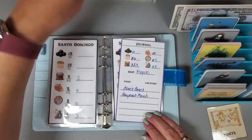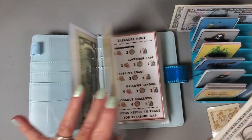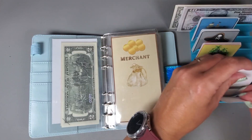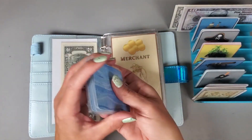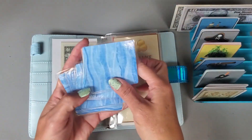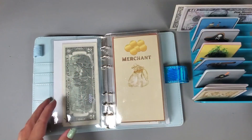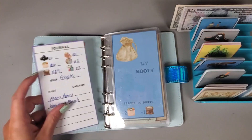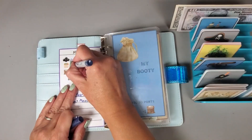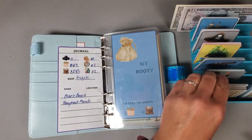We go ahead and put this money into the merchant. Let's go ahead and draw another card to see what we're going to be doing. We're going to go to another port, so again that is going to cost us two of these goods and one sugar, so we've got to go down to four goods and three sugar.